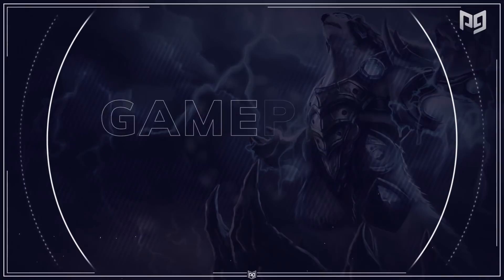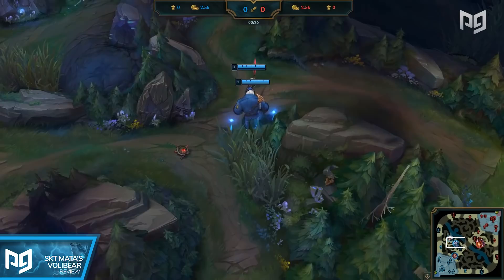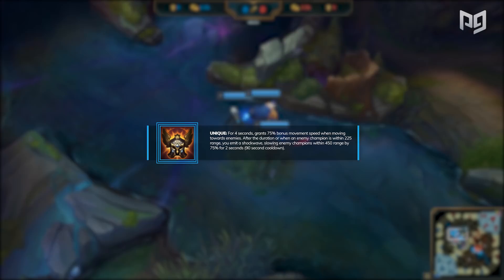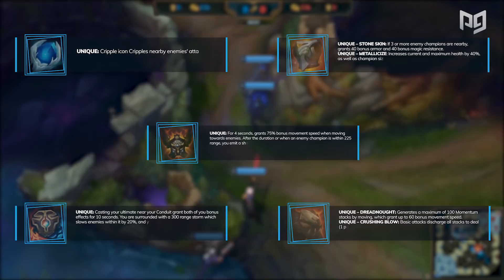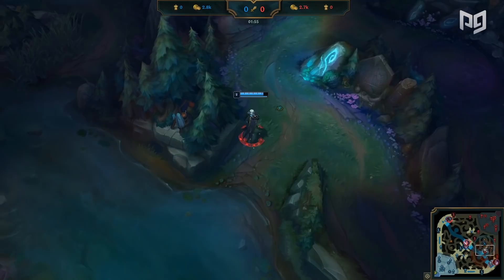As Volibear support, you typically just want tanky stats, except for mobility boots for better roaming. Because this game ended up being so short, Mata only got to finish his Remnant of the Aspect support item. But if the game went longer, he would have also built Righteous Glory, then some situational items such as Frozen Heart, Zeke's Convergence, Gargoyle's Stoneplate, Dead Man's Plate, etc. The enemy Leona places an early ward in the tri bush, and Camille decides to walk over it and enter the red bot side jungle, letting everyone know that vertical jungling is happening.